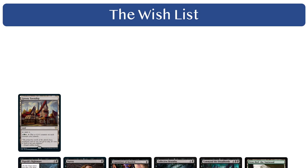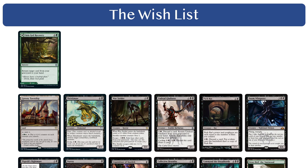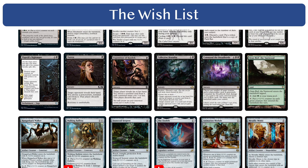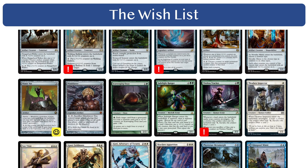Cards I'd like to add to the wishlist here are Shriekmaw, Woe Strider, Undead Gladiator, Pack Rat, Doom Whisperer, Bala Ged Recovery, Traverse the Ulvenwald, Altar of Dementia, and Smuggler's Copter. Cards already on the wishlist that get a plus one are Collective Brutality, Commander of the Dreadhorde, and Jadelight Ranger.